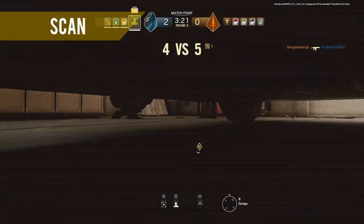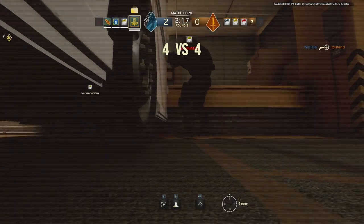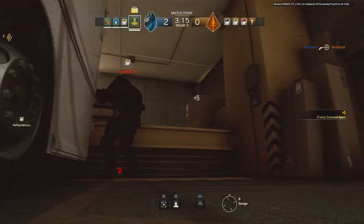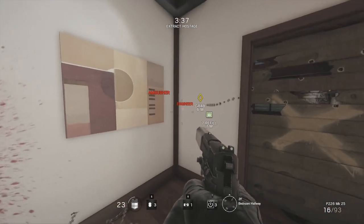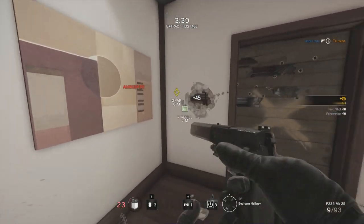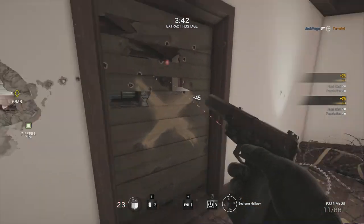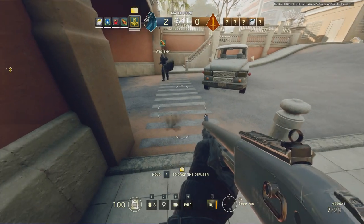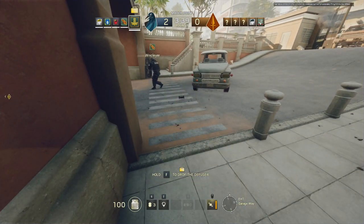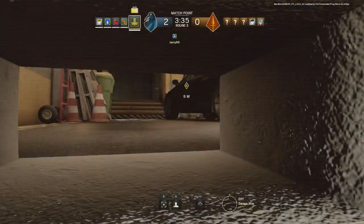Hold X on PC to scan, Y on Xbox One and triangle on PS4. This is pivotal to the success of your attack and provides several tactical advantages. You'll know the location of the defenders for a few seconds, and if you spot them through a wall next to you, you can try to shoot them through it without exposing yourself to danger. Remember, even if your drone is destroyed in the planning phase you'll be able to throw out another one mid-round — use this frequently and often.